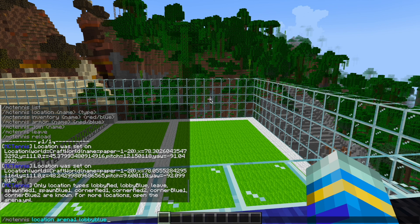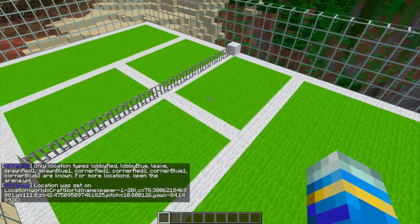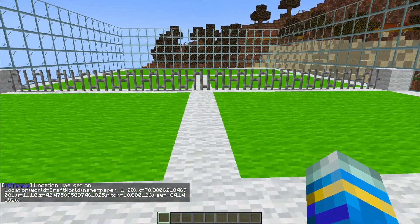If you don't use a capital letter it's going to show an error and the location won't be set properly. So once both lobby locations are set, we need to hop onto the tennis court and set six points in there.